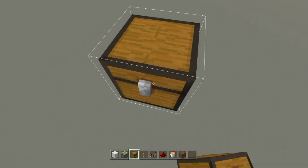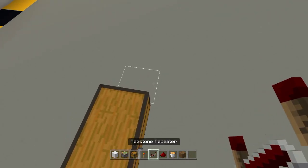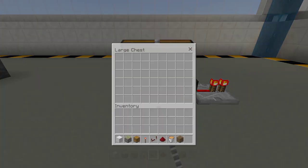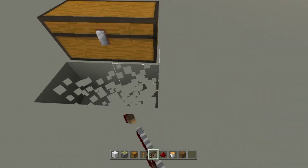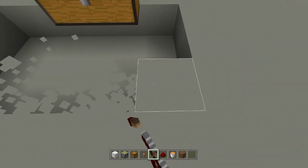Let me show you what the trap chest does. Right here we have a trap chest, and when I place a repeater next to it and open the trap chest, the repeater turns on — it creates a redstone output. That's how we use it.